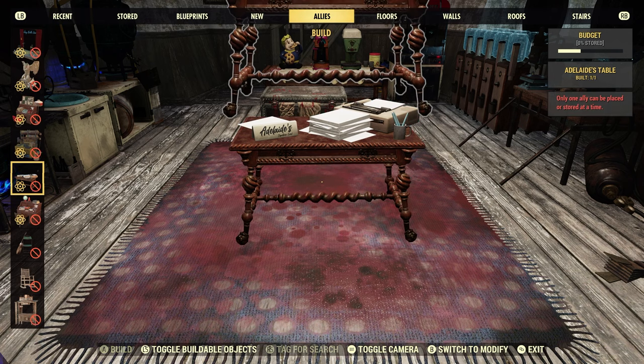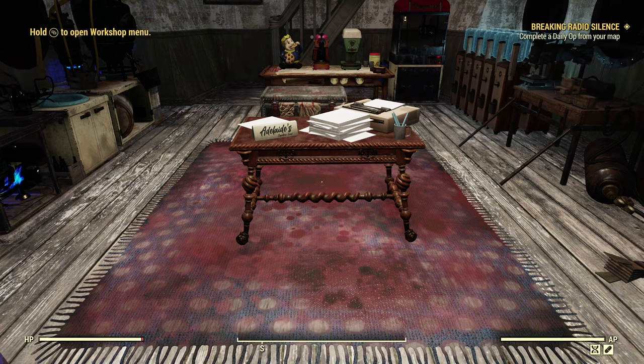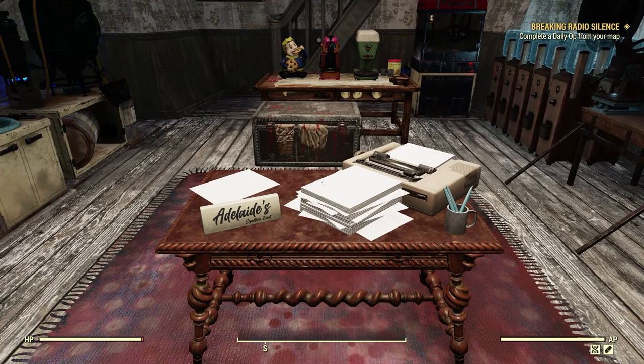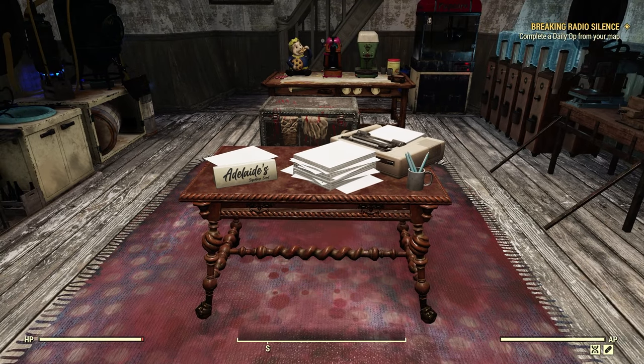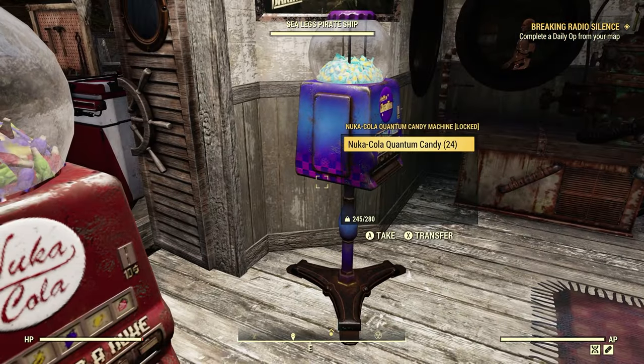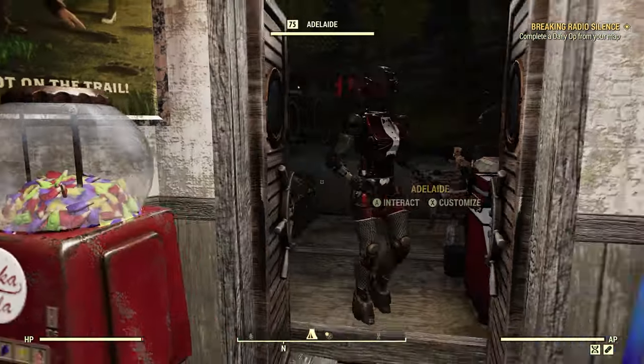Only one ally can be placed or stored at a time. Fair enough. Now, I have multiple camps. Once an Adelaide is here, or a Camp Ally, you can build their furniture at another camp, but they won't show up because they're designated to that other camp. Let's wait for her to show up. Oh, there she is!